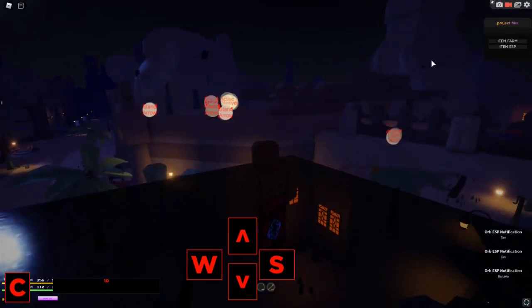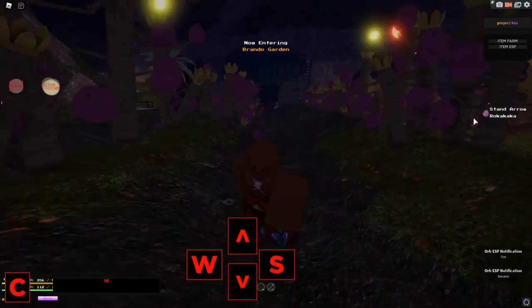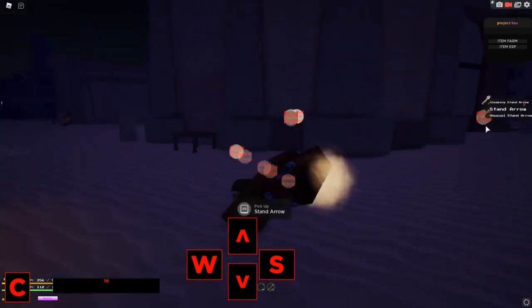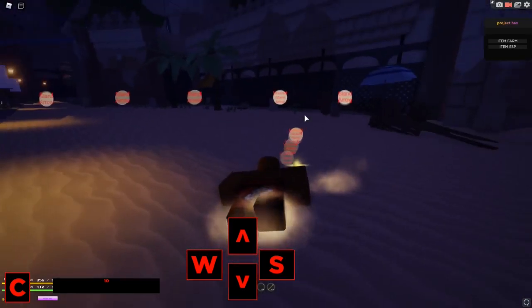I'll show you how the item farm works. You just click here on Item Farm and it will go and automatically pick up all the items. As you can see here on the left, we just got our Roka Fruit, now we just got a Gleaming Stand Arrow, and if you want to stop it, you just click on it again and it will automatically stop.